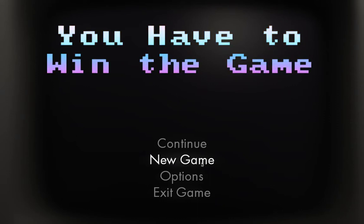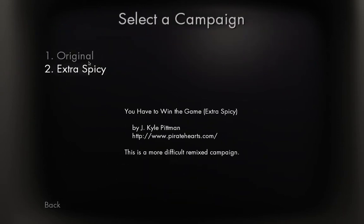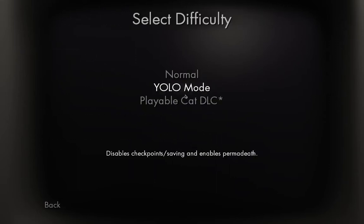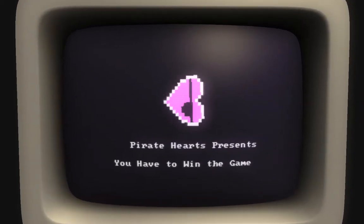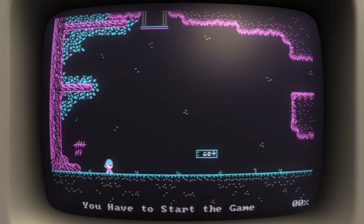This is You Have to Win the Game, which is a retro style platformer. Two levels of difficulty — I'm going to stick with this level of difficulty. Three modes, and I'm going to stick with the one that gives you infinite chances, basically. It's pretending to be an 8-bit PC game, four colours, with dithering and all that sort of thing.